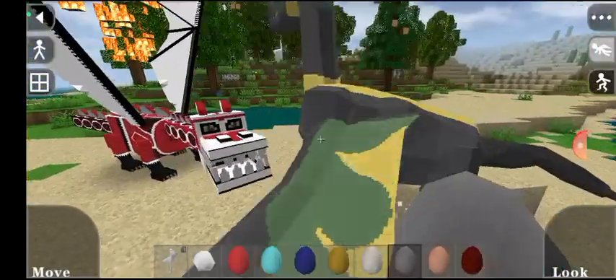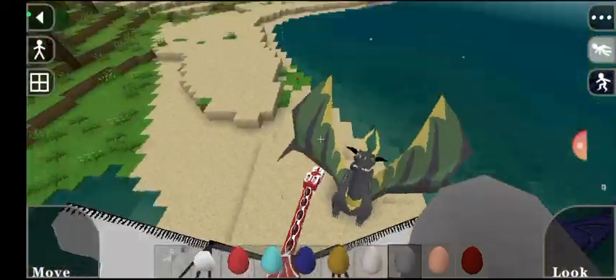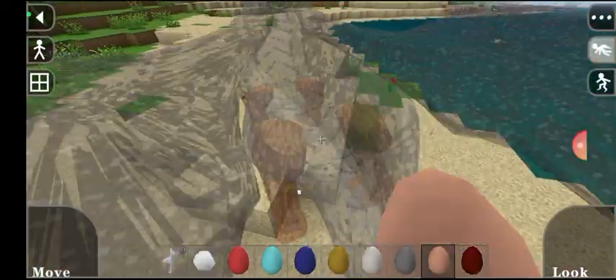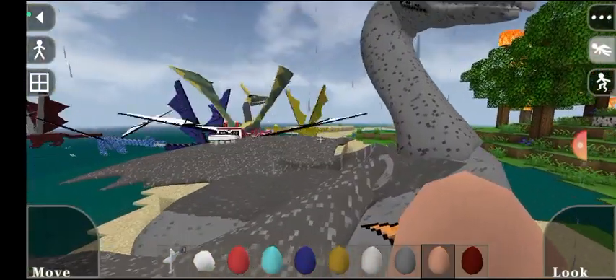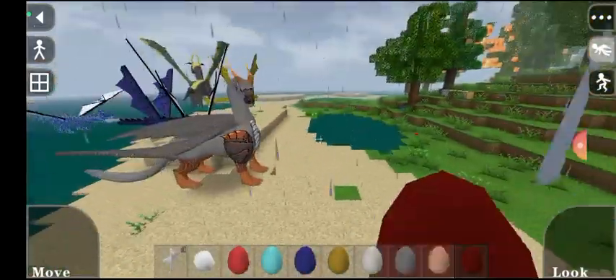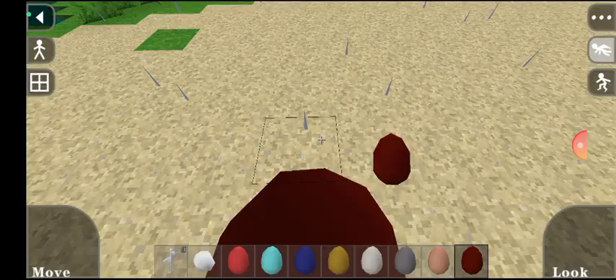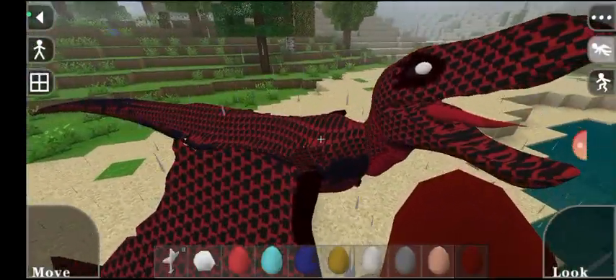This is a circus dragon. And this one is also... wow, I love this one. This is absolutely big. And here is the world's most amazing dragon ever. I really like this one because it has a cool beak and nice wings. This is absolutely not normal because it's a dinosaur dragon.